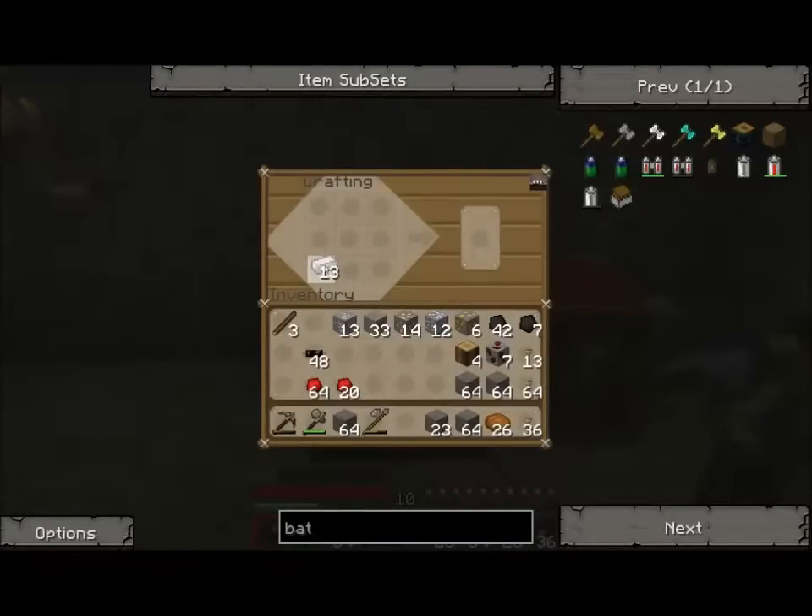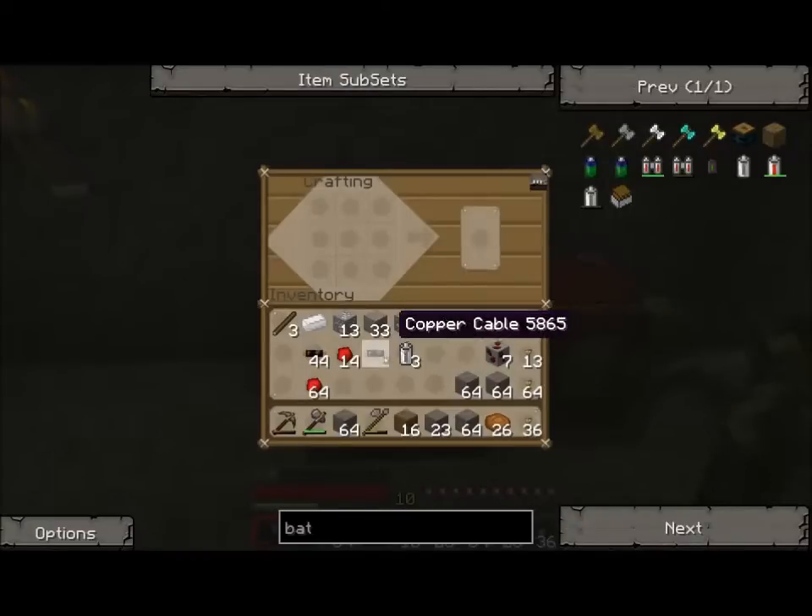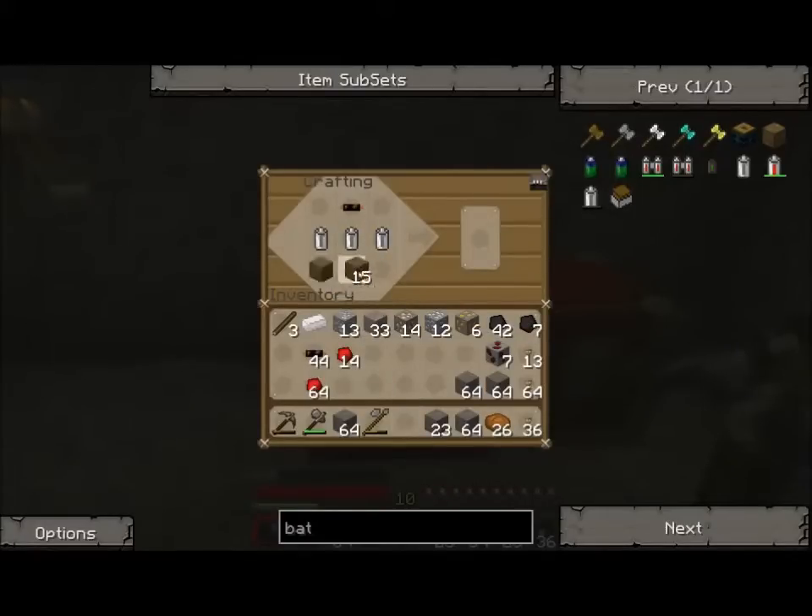I'm going to make some batteries first. We need three batteries. These three batteries we'll place across the middle. One contact point for the battery box. Let's get some planks, place the contact point, and encase it in wooden planks. We get a battery box, or a bat box.